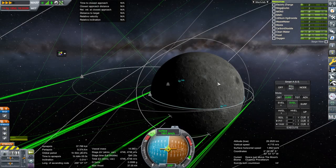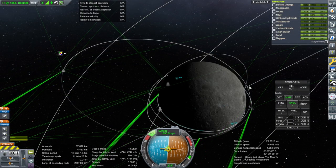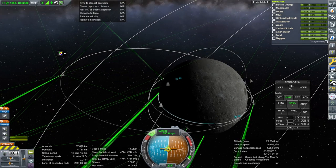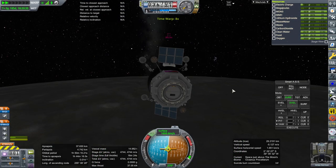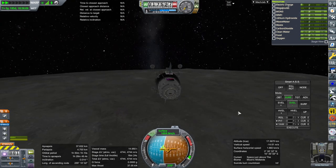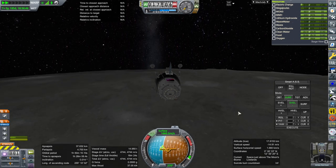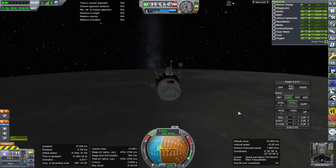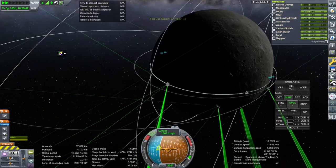We still can't plant a flag, but we also don't have any particular contract to land a Kerbal on the moon yet. We do have a long burn time to worry about and we're really close to the surface in this case. We're over the Sea of Tranquility right now, but it's a little bit dark to land here.